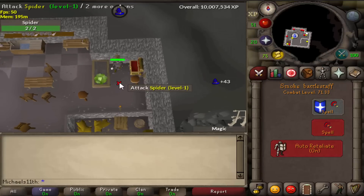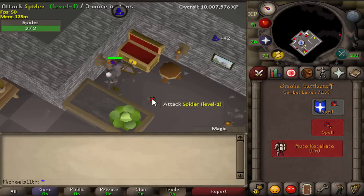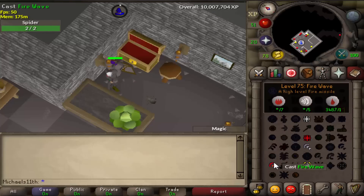The important part is to stand in the bank tile. You can zoom in a lot so you don't misclick. You need to click on that spider once every 15 minutes, and with the fire wave spell I'm doing right now you get a nice XP rate of around 50k an hour.